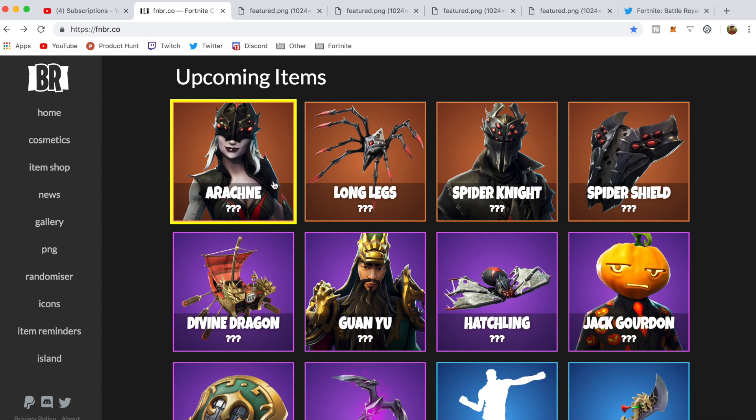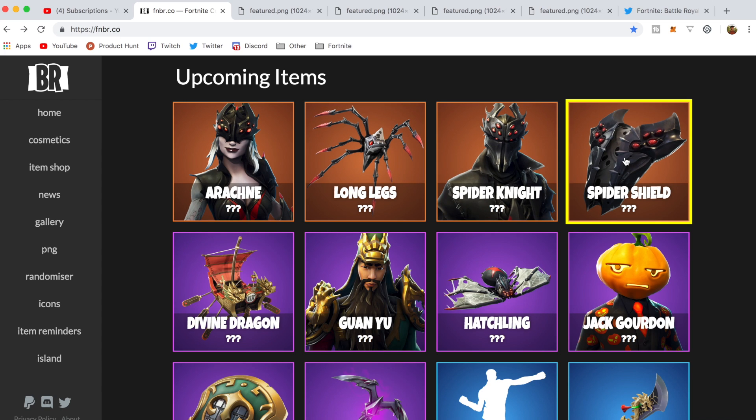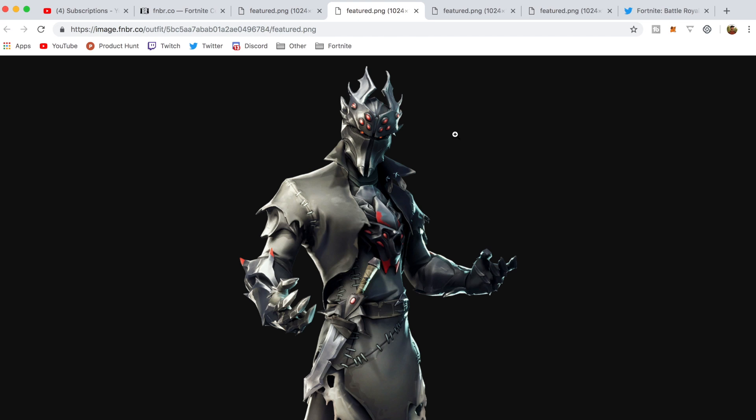We've got Air Kind, the Long Legs back bling, Spider Knight, and Spider Shield. This skin looks really cool in my opinion and the spider theme is pretty cool for Halloween time. We also have the Spider Knight here — this one looks sick as well, it reminds me of the Shredder from Ninja Turtles, and also reminds me of Fly Trap but like a thousand times cooler.